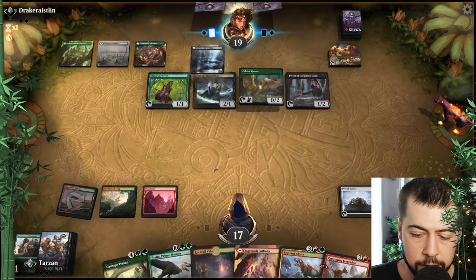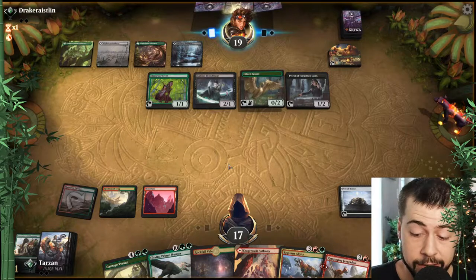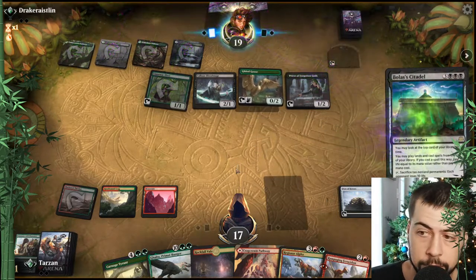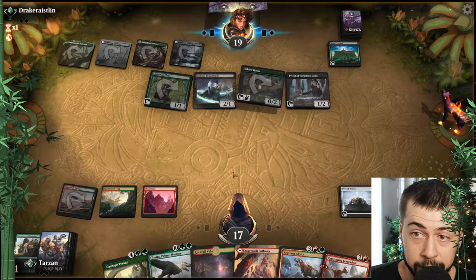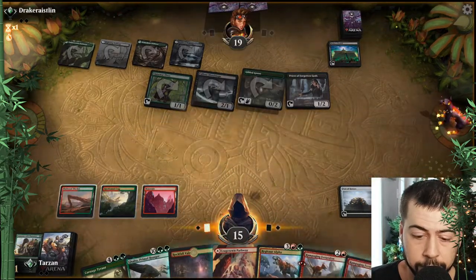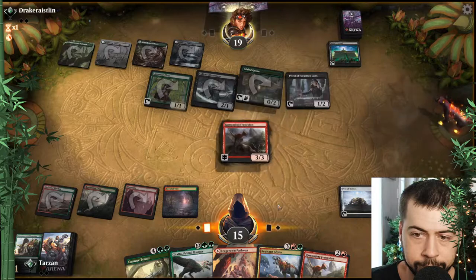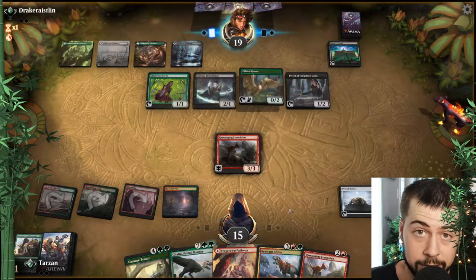Craig and Rockfall — should be good. We'll get to Regisaur Alpha at the very least. Bolas is okay — well, it's all downhill here. Masked Vandal will be nice taking out Bolas' Citadel there. Another Rampaging — I certainly think Rampaging is going down in some way or another. Priest of the Forgotten Gods, Mayhem Devil — yikes.